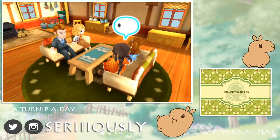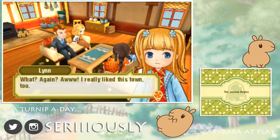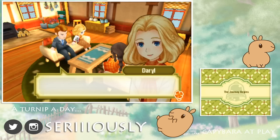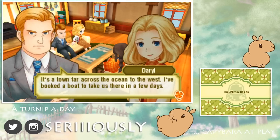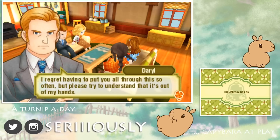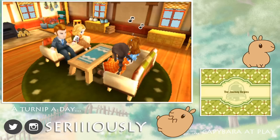Dad asks why I've been so quiet the whole time - it looks like I had something to say. Apparently I want to move out on my own! Dad looks almost a little too excited about that. Mom notes that I'm a grown adult now and it's my decision to make. Dad asks what I'll be doing to support myself.